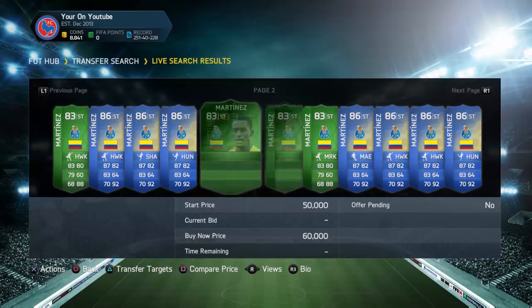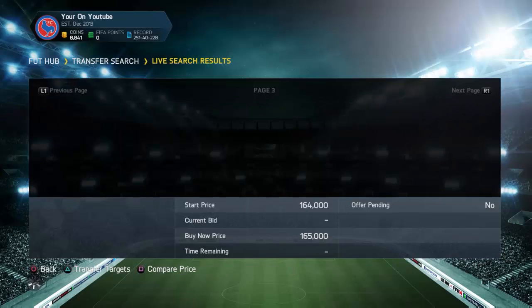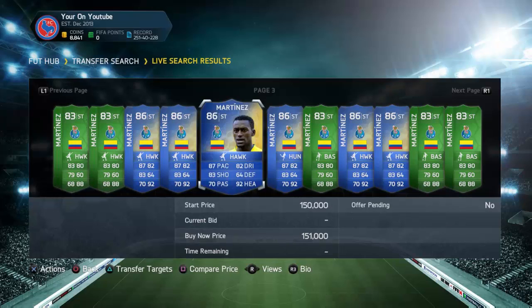Martinez was going for about 90k, and now he's going for like 150k. So you can see there — if you had bought Martinez as soon as he got his green, you would have made an easy 50k.